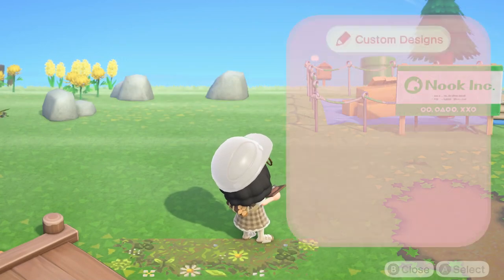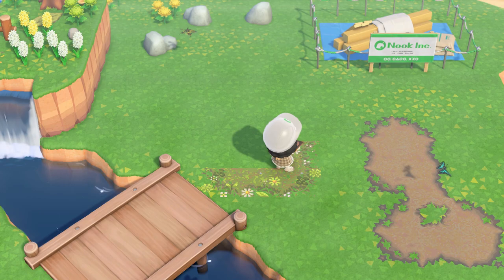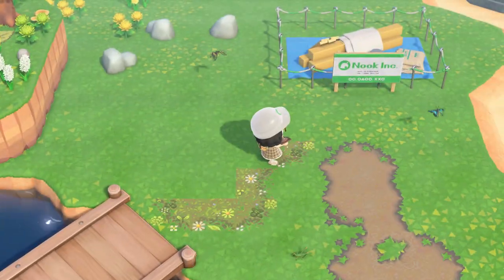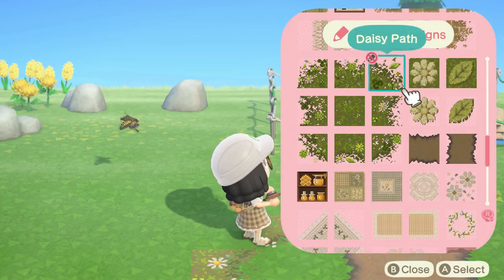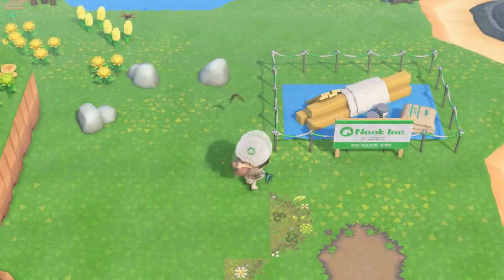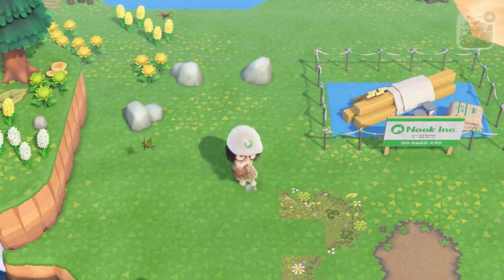I feel like if I put a rock garden to the left side here, it'll go really well with the daisy path because it's very garden-y. I'm keeping the area to the left a little bit more natural and then the area to the right more like the dirt.